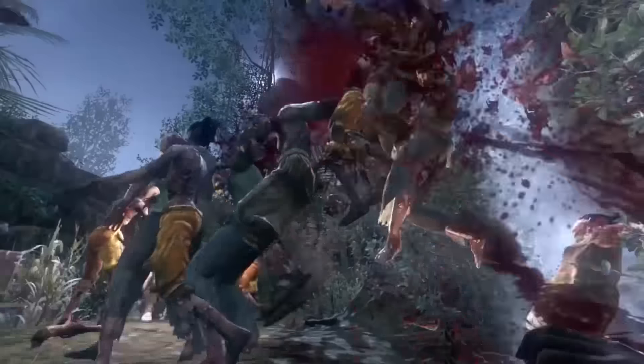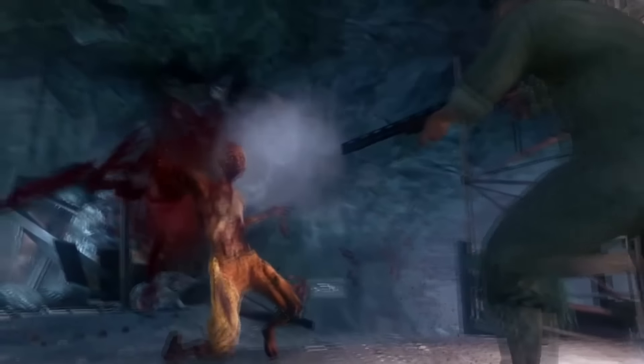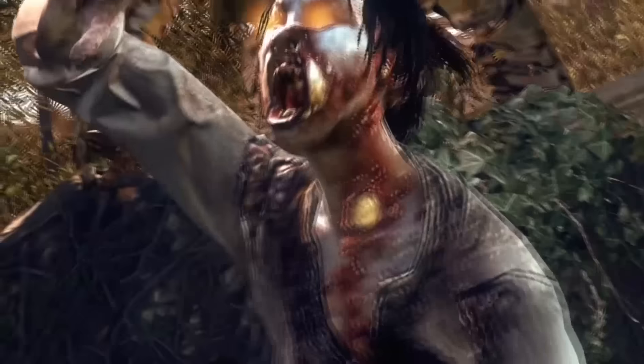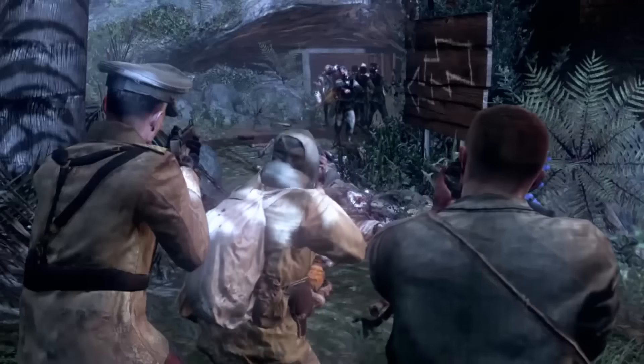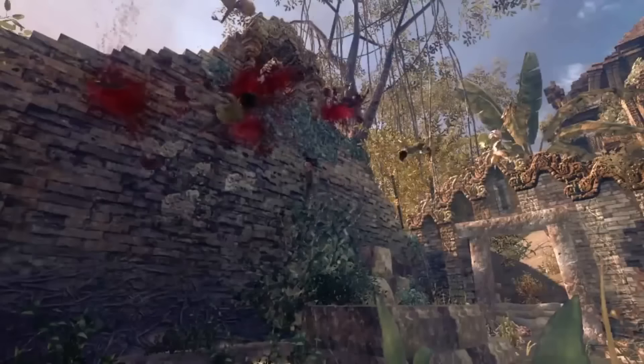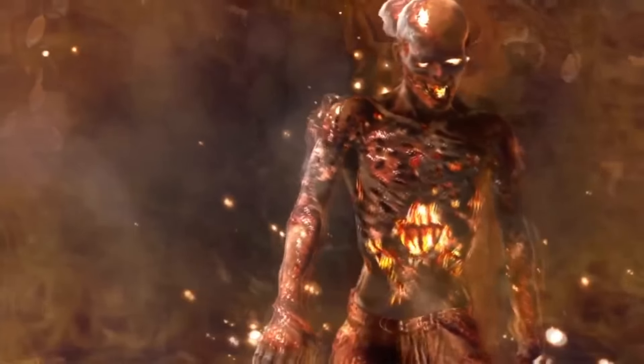Another major reason to dislike this map is because of the monkeys — if you ever get a perk drop or a power-up, the monkeys will just swoop in and steal it, making it so irritating. On the other hand, we really do like the wonder weapon and the easter egg on the map, but that really doesn't outweigh all the cons we just listed.